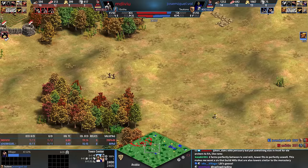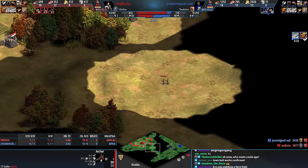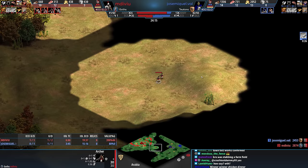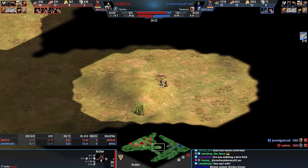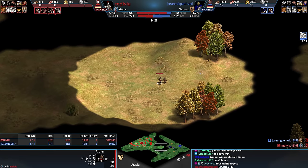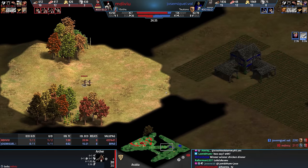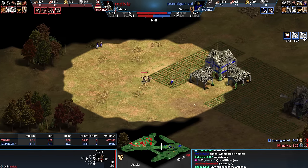Now obviously Red's going to know about that town center. Guys, it's so easy to look at this game with the perspective that you have as a player. Remember how scary the darkness is. Red's not producing vills — Red is like just staring intently at the screen, like, okay, avoid the town center. Avoid the town center. Don't go near Red.